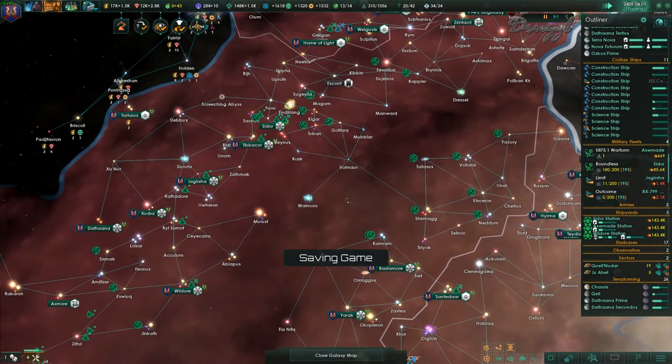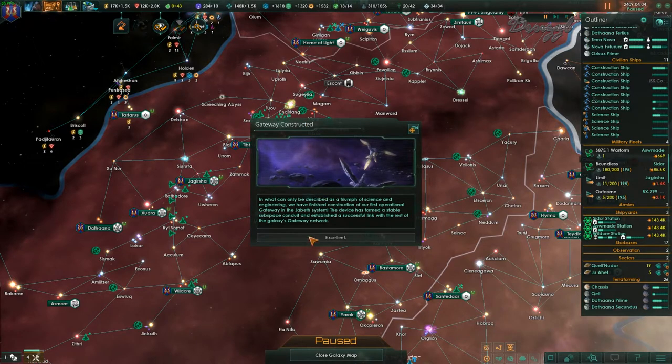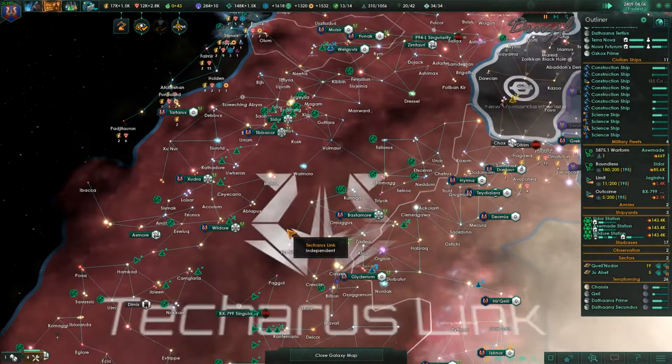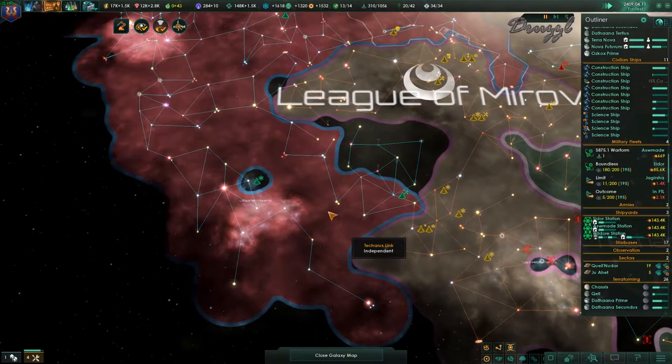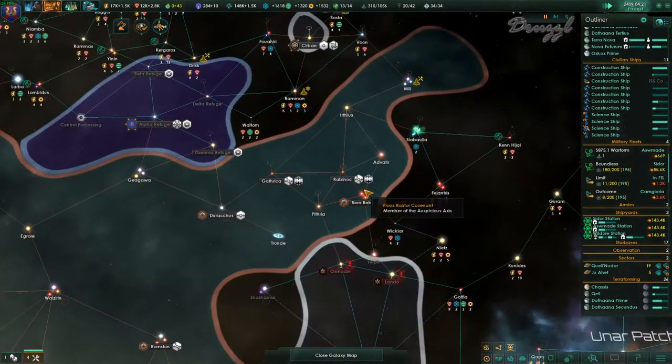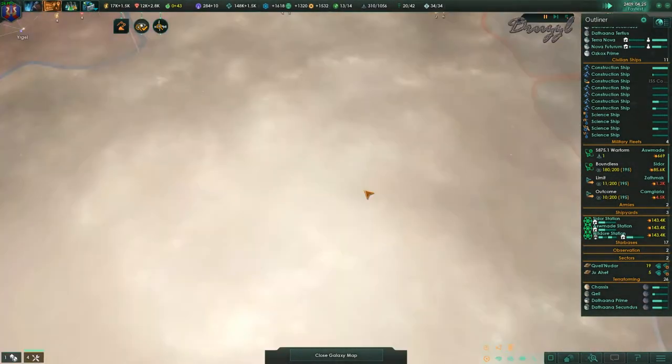In what we can only describe as a triumph of science and engineering, we have finished constructing our first operational gateway in the Jebeth system. The device has formed a stable subspace conduit and established a successful link with the rest of the galaxy's gateway network. Excellent! It now shows — go to here, go to here, go to here. Construction complete!